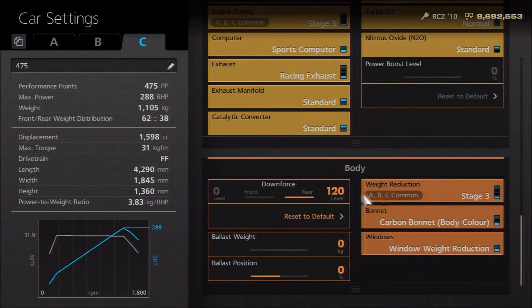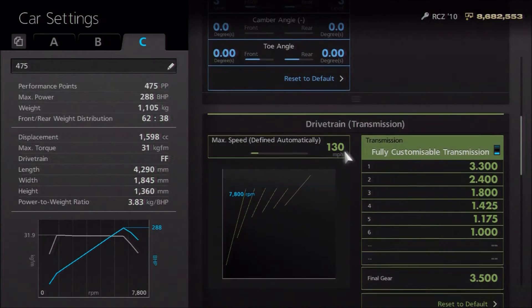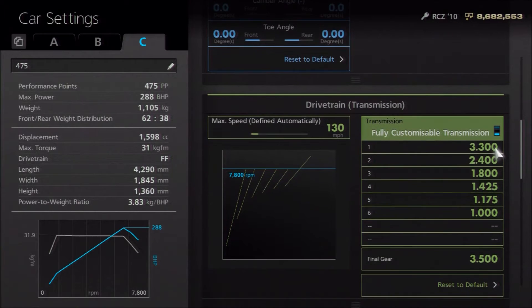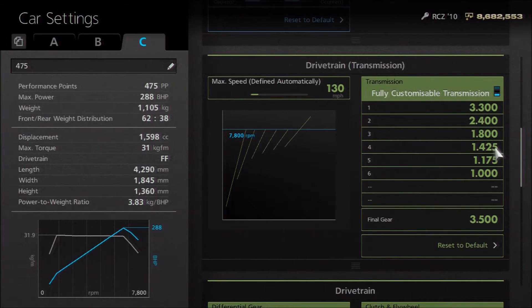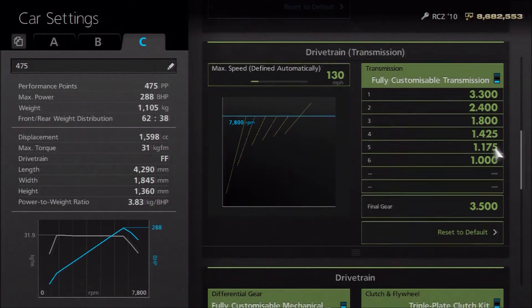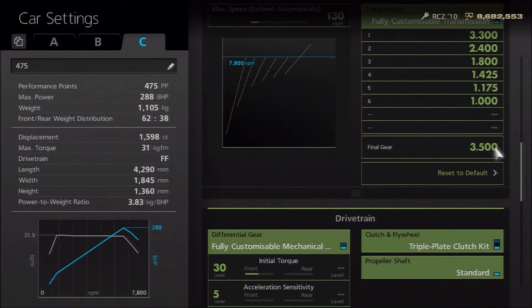I have also fitted one of the optional rear wings, which allows you to increase the downforce. For the gearbox, this is more of a circuit tune than a top speed tune, so you don't really need an incredibly long gearbox on this car. We've got an auto setting of 130, then individual gears of 3.3, 2.4, 1.8, 14.25, 11.75, and 1, with a final drive of 3.5. That's it overall for this 475PP build.